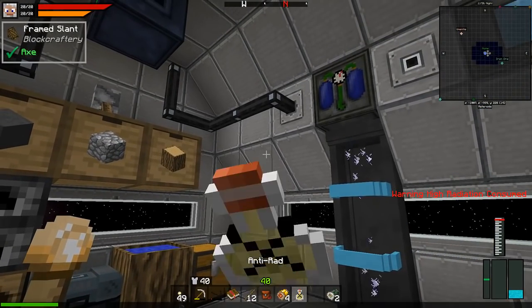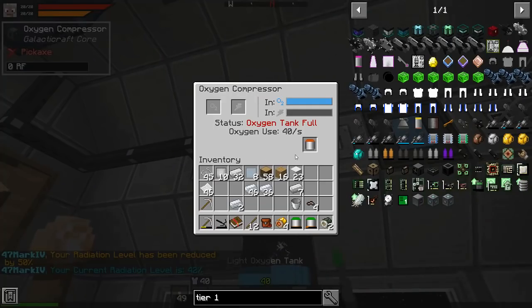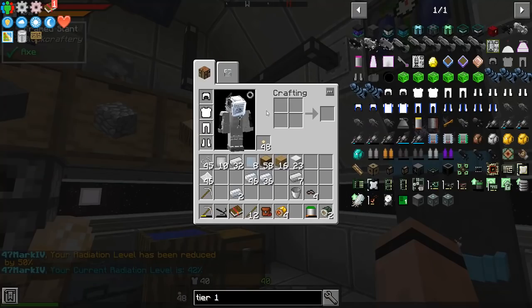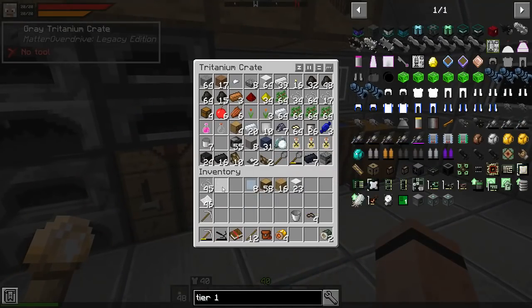Now that should help keep my radiation down, but I'm going to chug one of these anti-rad potions just so I don't die. I'm also noticing I'm looking a little low on air, so let's fix that up before bad things happen. Maybe that tank will be okay.